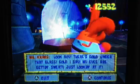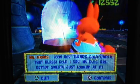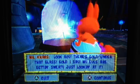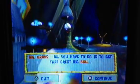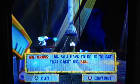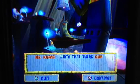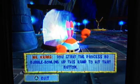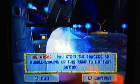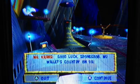Look, boy! There's gold under that glass! Gold, I say! My eyes are getting sweaty just looking at it! All you have to do is get that great big ball into that there cup. How do I get the ball rolling, Mr. Krabs? You start the process by bubble bowling up this rack to hit that button! Good luck, SpongeBob! My wallet's counting on you!